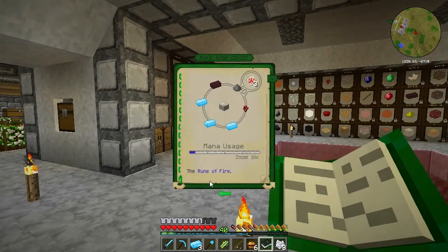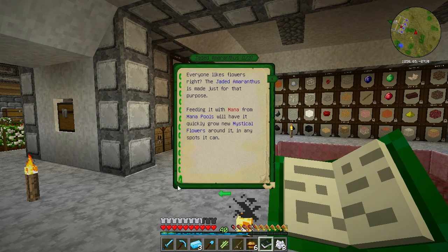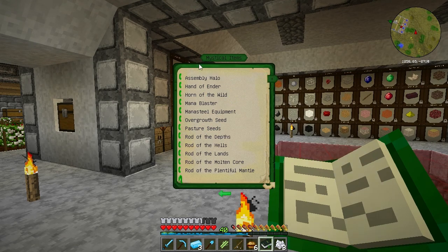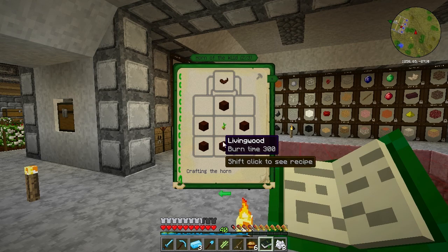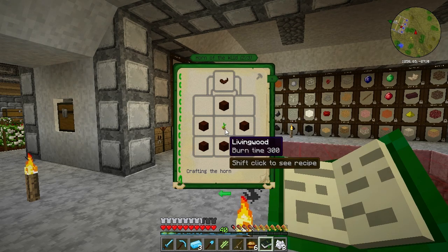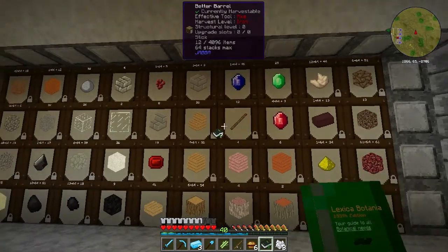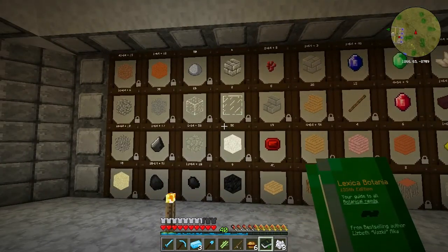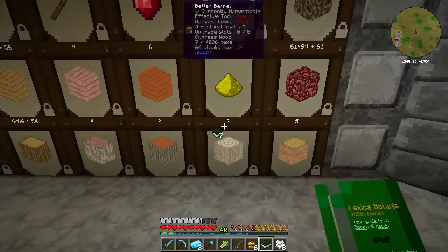There's one more item we need. Let me go back to the main menu a second. We need an item called the Horn of the Wild. Clearing out tall grass by hand can definitely be a nuisance - simply blowing the Horn of the Wild will quickly cause any nearby vegetation to uproot. We need to make that as well. It requires living wood and some pasture seeds. I did have some living wood around here somewhere - I think I put it away.